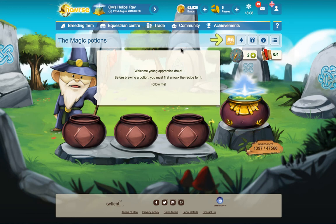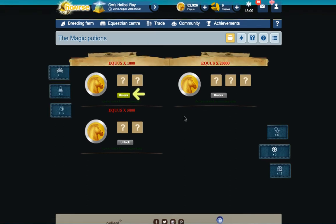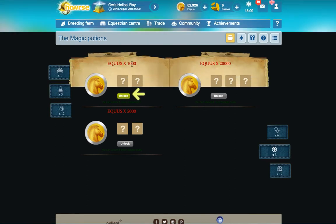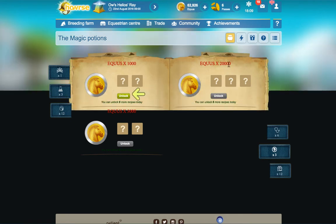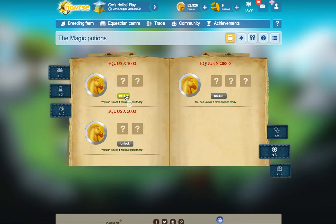Hi everybody, hope you're well. This video is requested by Desai, Neon Angel 1243, Clue Melos, and also by Moonwing. The magic potions event has started. Welcome, young apprentice druid - before brewing a potion you must first unlock the recipe for it. We've got a couple here: one for 1,000 aquas, one for 5,000 aquas, one for 20,000 aquas. You can unlock six more recipes today.